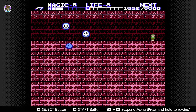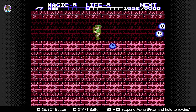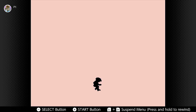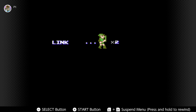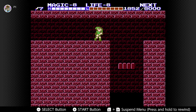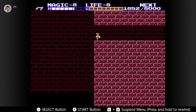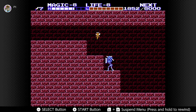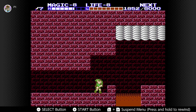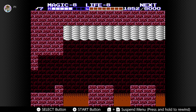I completely forgot about the two bubbles and kept getting hit while trying to outrun them — there was no way I'd make it anyway since I needed to cast Fairy. Have the Fairy spell ready, fall down, cast Fairy as soon as the screen comes up, then go over to the right. Ignore the armor-style foes — they don't matter.